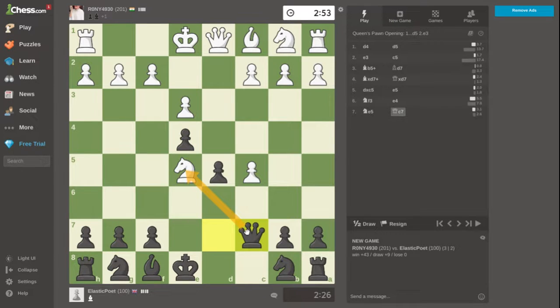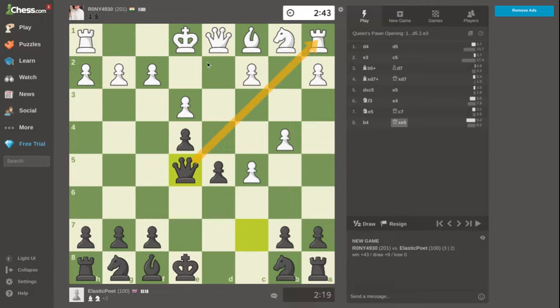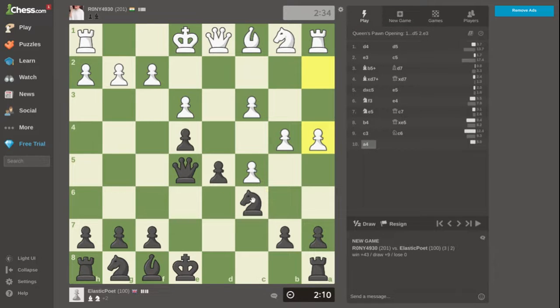We're going to push here — it's a fork. After this game I'll show you some openings; this game is just to show you how to win. He lost the knight and is probably going to lose the rook unless he plays queen here. Now look for traps — if takes, I'm going to take the rook.